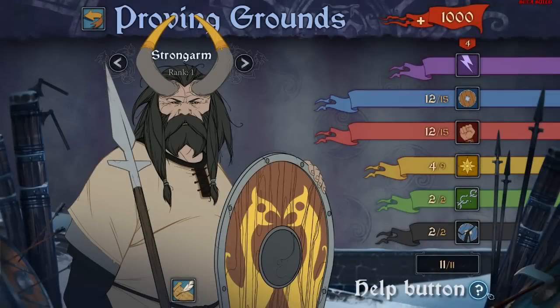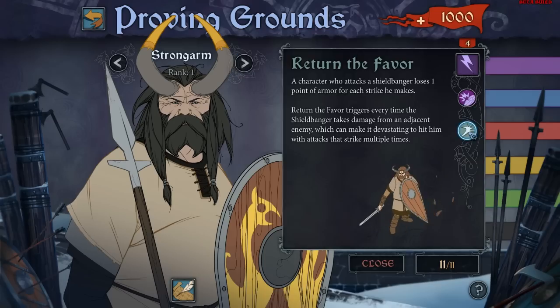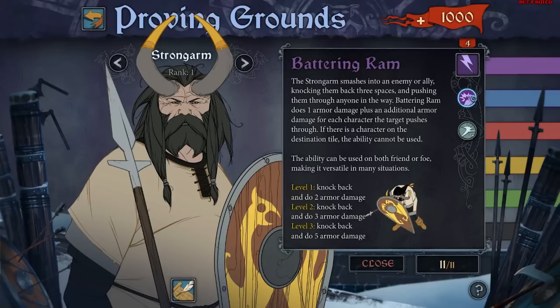In the meantime, we've also added question marks to each page that give helpful explanations on how to play the game. Within each character you can also click the ability icon to see a detailed description of how to play.